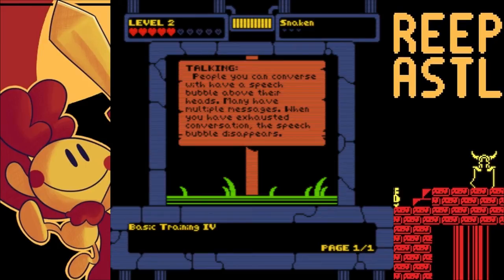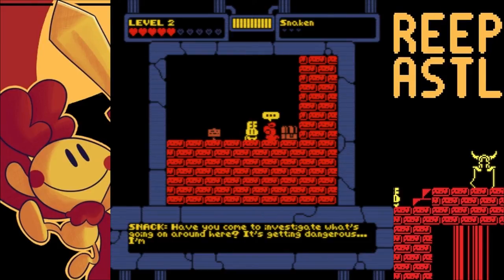Trap Enthusiast Magazine. There better be pictures of Bridget and Chiron in this. Talking. People can converse with a speech bubble above their head. Many have multiple messages. When you have exhausted the conversation, the speech bubble disappears. That's not ironic, that's coincidental. I have corrected people on that a lot. The actual use of irony is when you use a word for something opposite of its actual meaning. When a situation occurs completely opposite of how you thought it would go, and it's completely hilarious — that's irony.